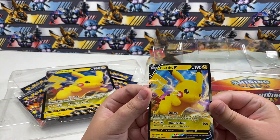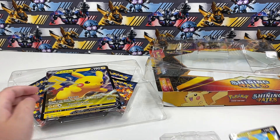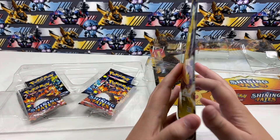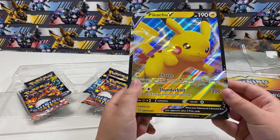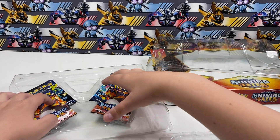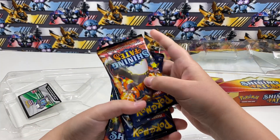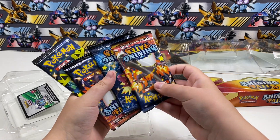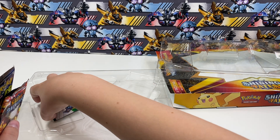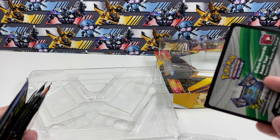Here's the pretty nice looking Pikachu V card. Here's the Jumbo card — these you can't actually play with, but they're just nice collectibles. And then the four Shining Fates booster packs, and a code card for the Pikachu V card.